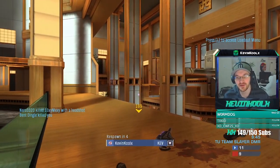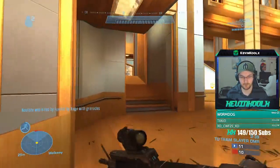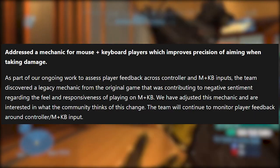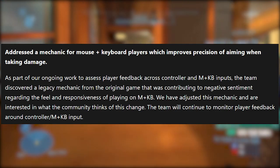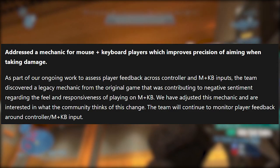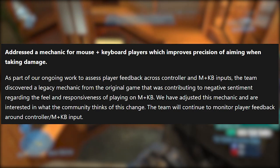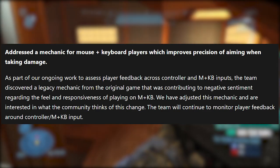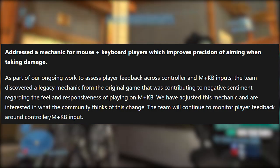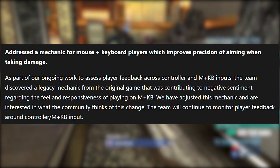Let's jump right into the big kahuna of this update: the mouse and keyboard patch. Here's what they said: "Addressed the mechanic for mouse and keyboard players, which improves precision of aiming when taking damage. As part of our ongoing work to assess player feedback across keyboard and mouse inputs, the team discovered a legacy mechanic from the original game that was contributing to a negative sentiment regarding the feel and responsiveness of mouse and keyboard. We have adjusted this mechanic and are interested in what the community thinks of this change. The team will continue to monitor feedback around controller versus mouse and keyboard."